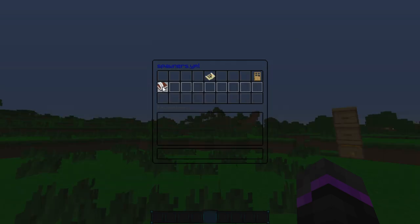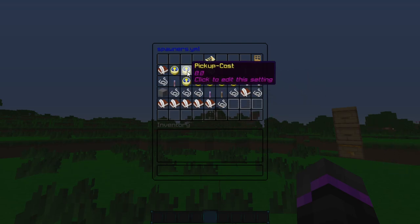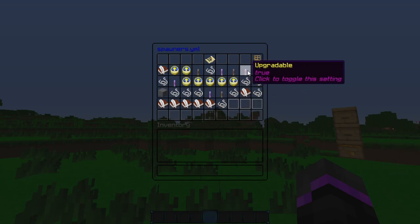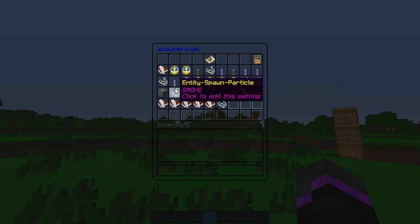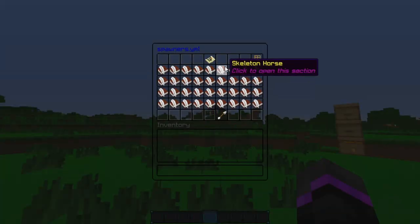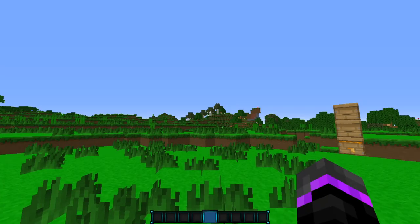Then you have the spawners.yml, and here's all the different spawners that you can customize and change. Here's the shulker one, with a whole bunch of different things you can change. You also have a GUI editor if you don't want to mess around with this either. There's just so many things that you can change, and it's really nice that you can change them all in-game inside the GUI.